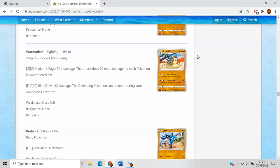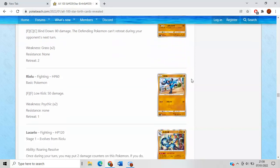I still think the V-Star format with the Choice Belt is going to be really good, because 2HKOs have become a lot more achievable with their lower HP. So maybe Wormadam Metal isn't that bad. Potentially.